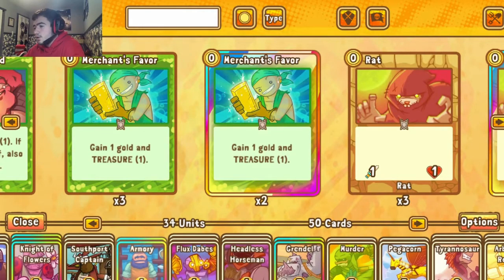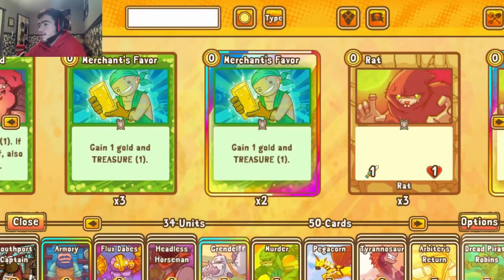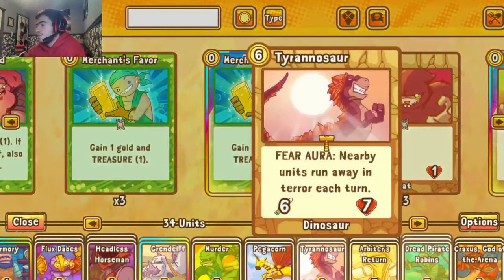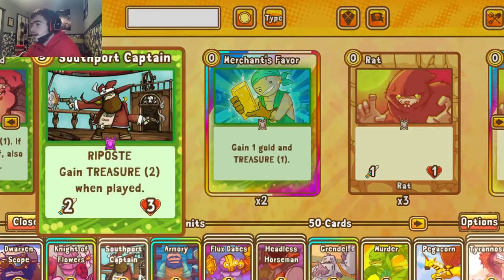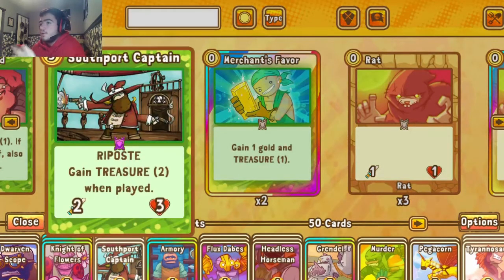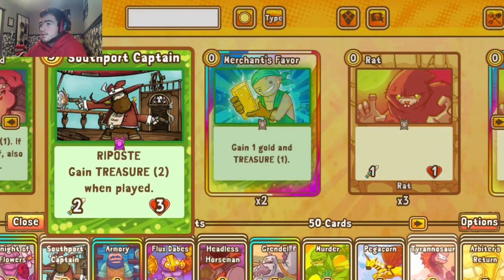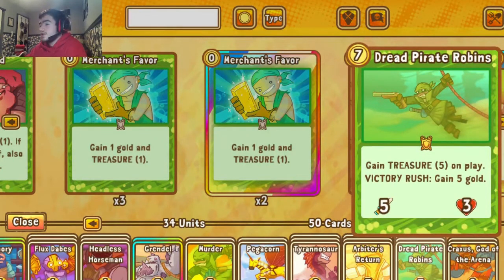What I mean by that is: if you play Southboard Captain on turn three or four, you're instantly going to have five or six gold next turn. With that you bring out scary things like Grendel at 6/7, Pegacorn at 5/5, Tyrannosaur at 6/7 — so your opponent is dealing with those with only four gold at their disposal. That's a tough situation. Then with Dread Pirate Robin, that Treasure Five ability is another big one.